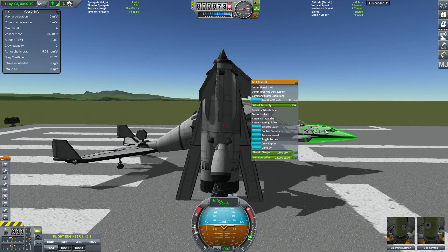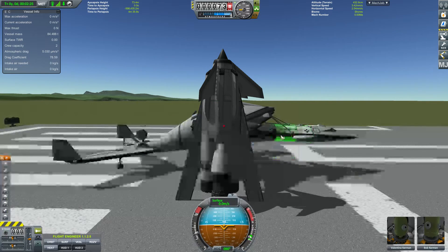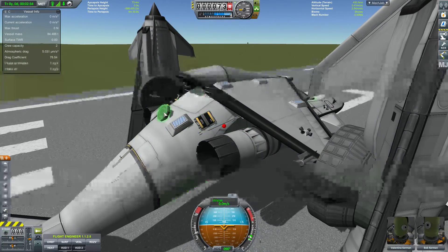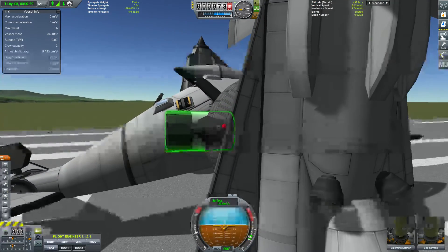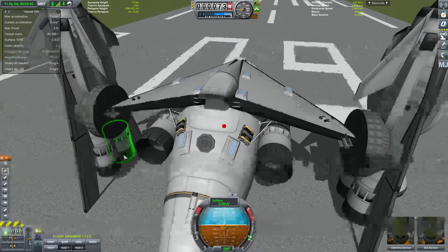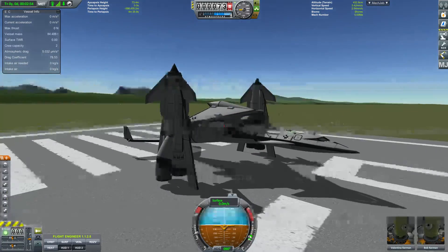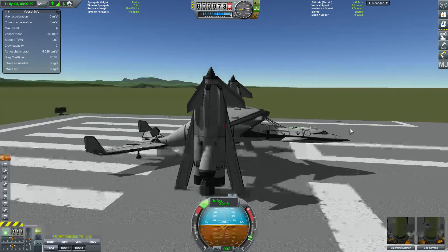The first thing you want to do is choose your control point. You can right-click on the cockpit if you have a crew and choose 'control from here.' Otherwise, there's a drone core you can select if you're not flying with a crew. There is also a probe core in the back which is used during reentry — it's tilted at 30 degrees, so you just control from that point, select your prograde vector with SAS, and it will keep the nose 30 degrees above prograde, which increases drag and helps with cooling during reentry.